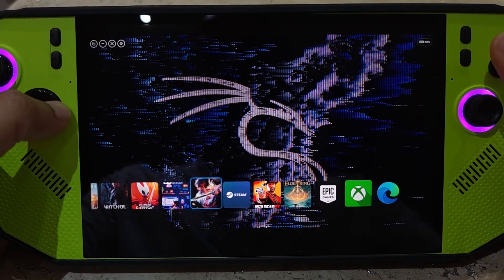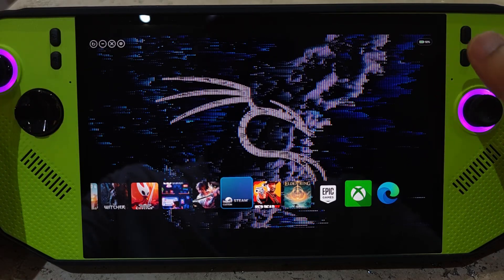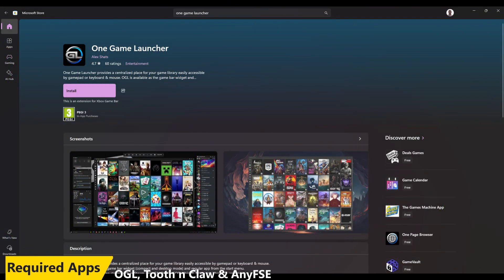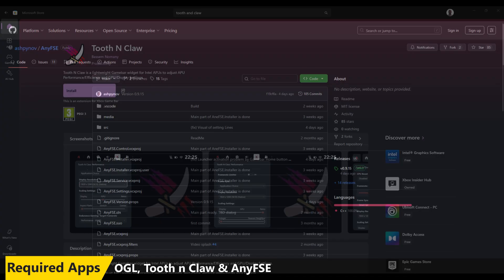The next half of the video is going to cover some of the tweaks and how you can adjust this yourself. If you like these videos please hit like and subscribe. The required apps: One Game Launcher and Tooth and Claw — you can search directly in the Microsoft Store and install from there. One Game Launcher will be your UI when you boot up, and Tooth and Claw lets you quickly toggle CPU boost on and off from the Game Bar widget.